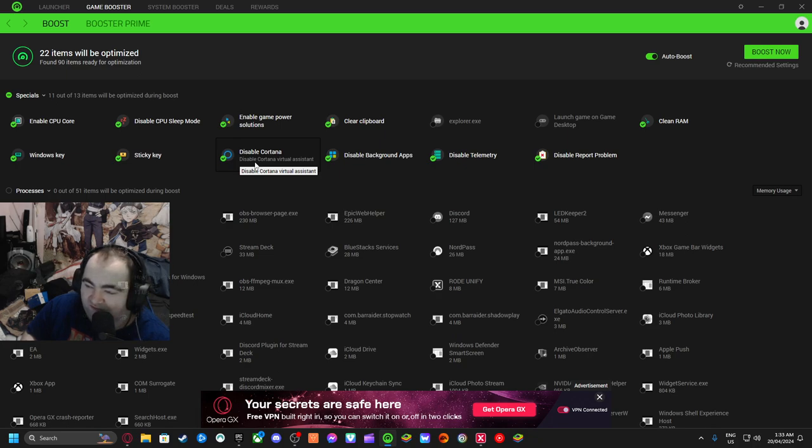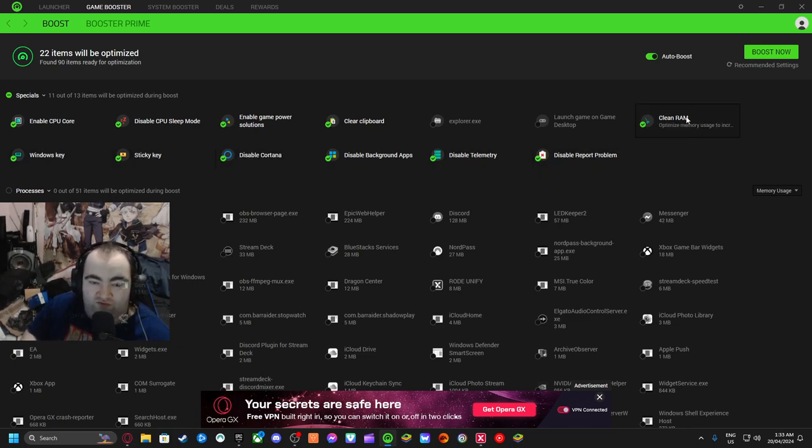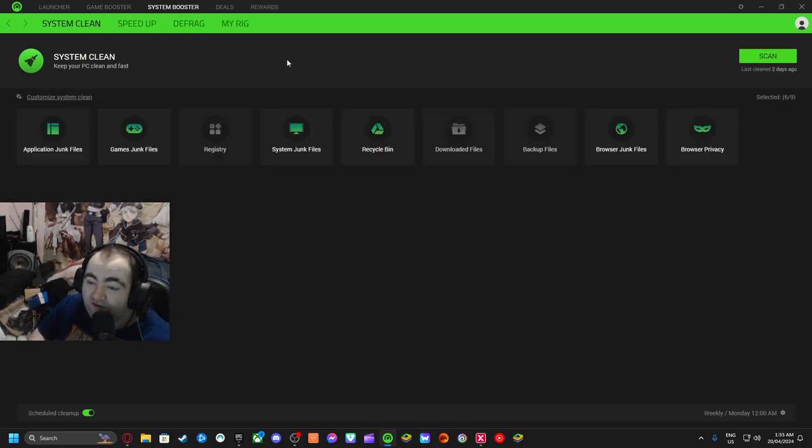Even if you don't have it on your PC, just put this on Windows key T. So if you're playing a game and you accidentally press Windows T, nothing will happen. But if you press Alt+Tab to go to your second monitor, that still works. It also cleans RAM upon game launch and cleans your clipboard. There are a bunch of other things you can do with it as well.